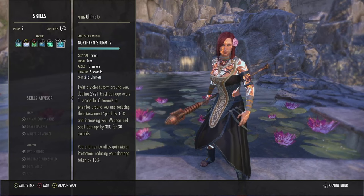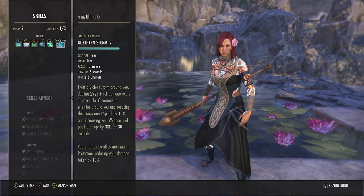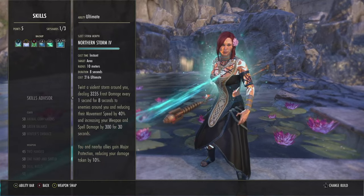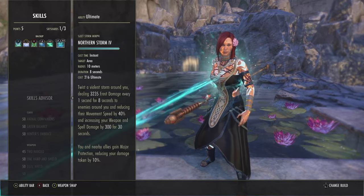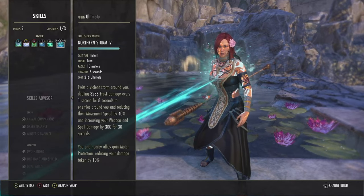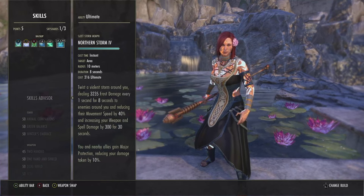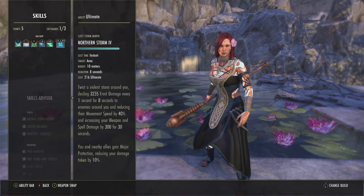Next skill is Polar Wind — our burst heal. It heals us quite a bit and scales off our max health. Depending on which mythic you run, it can scale even higher. It also heals an ally and puts a HoT on both of us, which is really nice. For our back bar ultimate, we run Northern Storm. While slotted, we get almost 1k armor — already a big plus. When you cast it, you deal over 3k AoE damage around you every second for 8 seconds, reduces movement speed, grants 300 weapon and spell damage, and grants major protection while active.